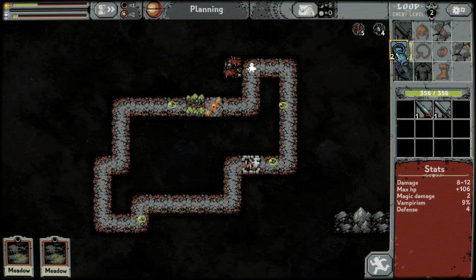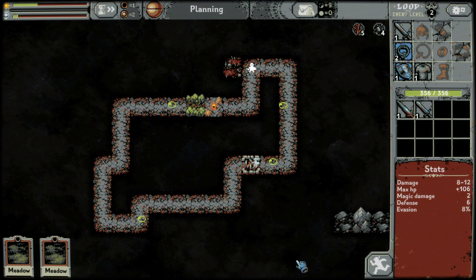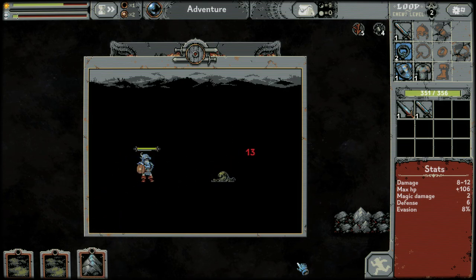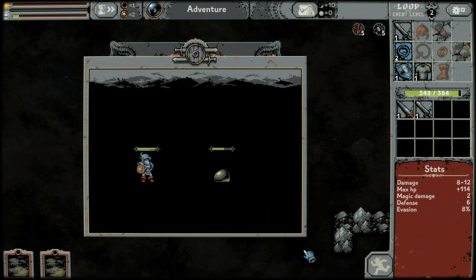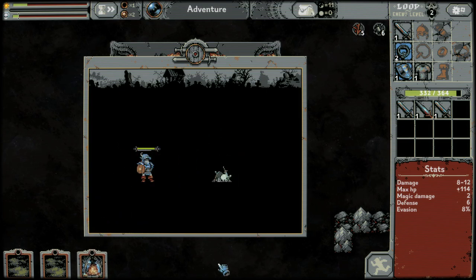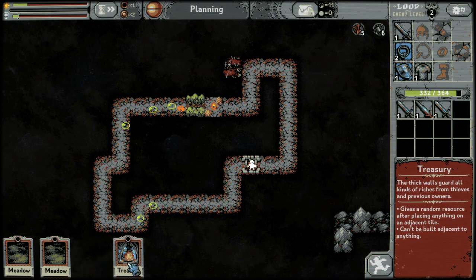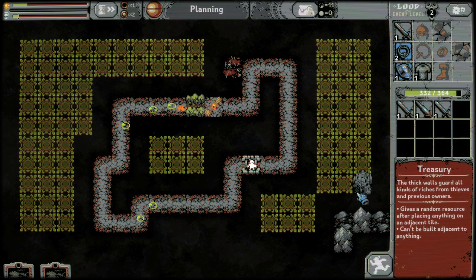I like evasion and defense better than vampirism. When you place a new item, the other one just kind of gets destroyed or goes away. This hasn't been out that long, but I've already put quite a few hours into it just because it's very fun and relaxing and you never know how it's going to go. This is a good one as well — you get all sorts of goodies from it and resources. It can't go adjacent to anything that's already been placed, but you want to surround it with other tiles.